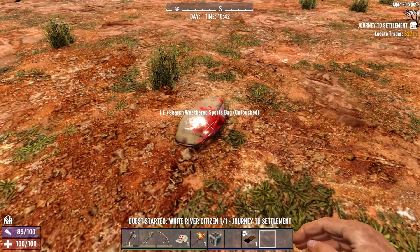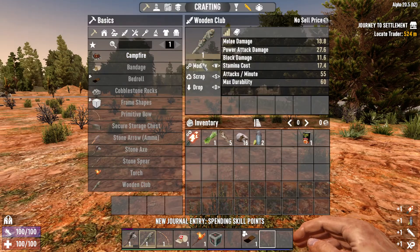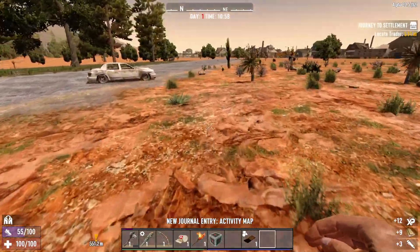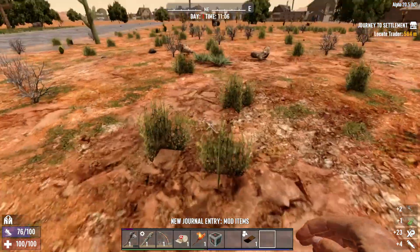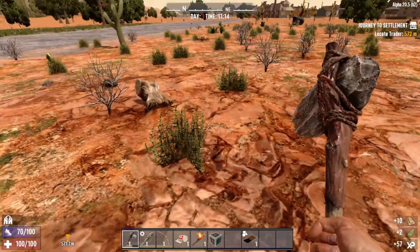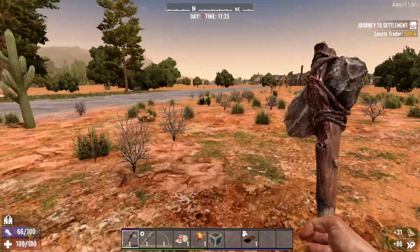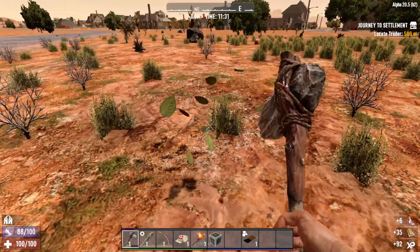My trader is 8 bazillion miles away. To hell with the trader. We're just going to go towards the desert because I would rather start in the desert — the loot stage is higher. The things you've got to look out for are dingoes and vultures.